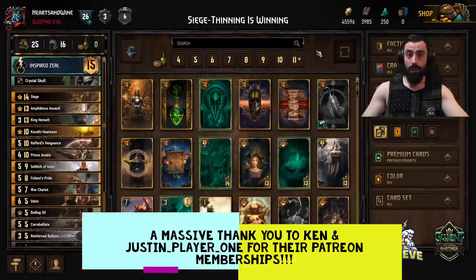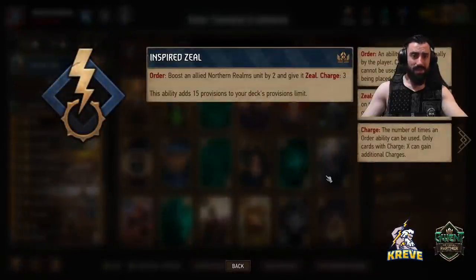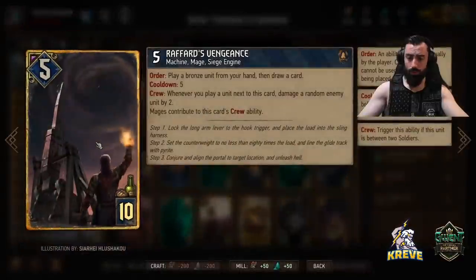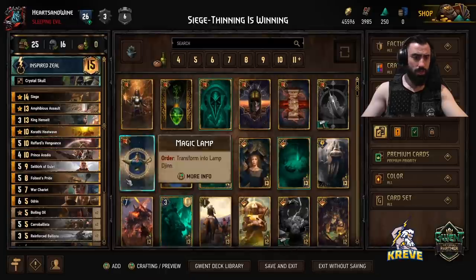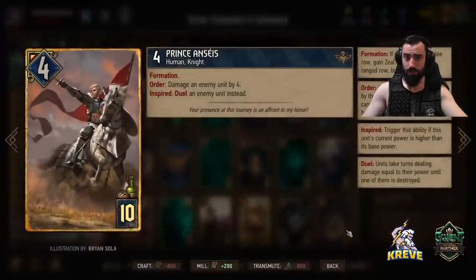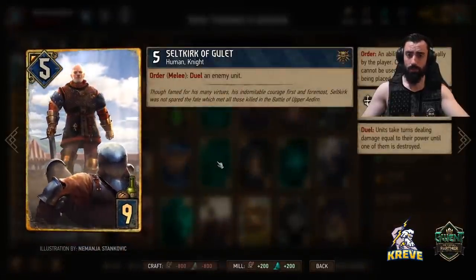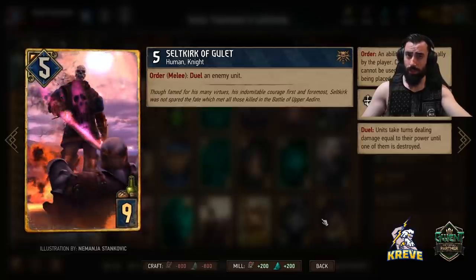Hello everyone and welcome back to another one of my deck guides. Today I have a Northern Realms deck for you. We're going to be using the Inspired Zeal leader ability, which allows us to boost an allied Northern Realms unit by two and give it Zeal. We've got three charges of this. One charge will be used on Raffard's Vengeance when we first play it, and the two remaining charges are going to go to Prince and Siltkirk. It fits perfectly and we play it exactly like that consistently every time for the best results.